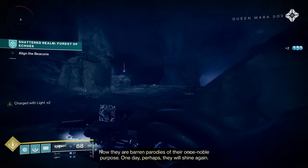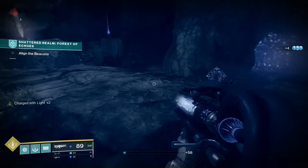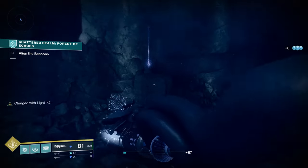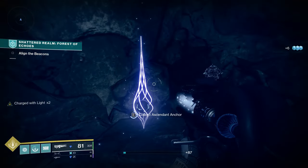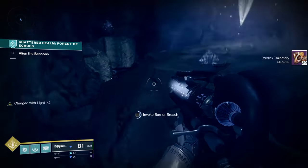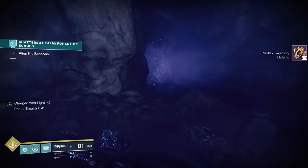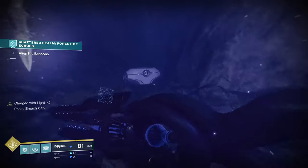Nothing too major, just a few adds — small stuff. In here you can see we've got an anchor up here. Grab this, then you can grab Barrier Breach. If you kind of come around this corner here, it's hard to miss the big wall with just a chest inside.